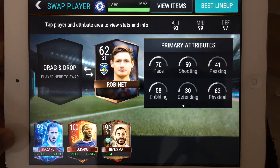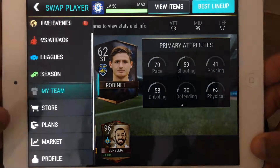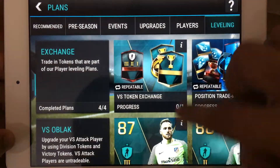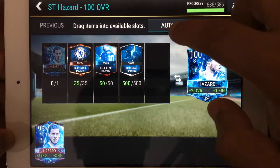You can see how the attack drastically decreased from 99 to 93 — not to worry. Go all the way to Plans, go to Leveling, go to this one. This is the moment we have been waiting for, so auto-fill.